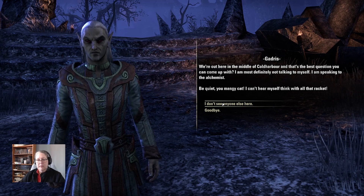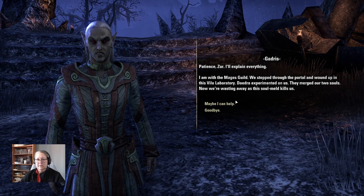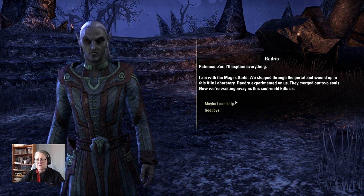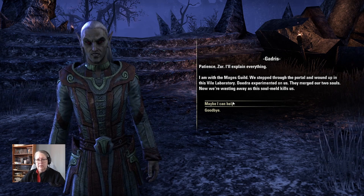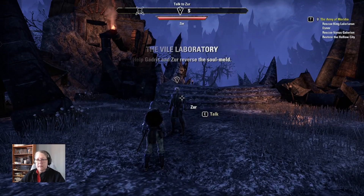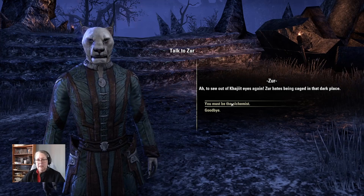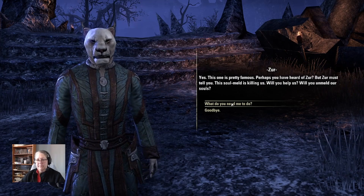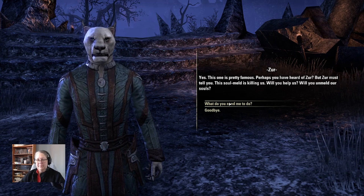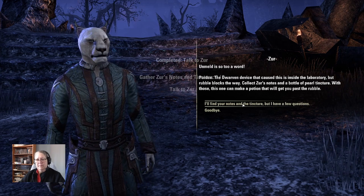'I can't hear myself think with all that racket.' 'I don't see anyone else here.' 'Patience, sir. I'll explain everything.' 'I am with the Mages' Guild.' 'We stepped through the portal and wound up in this vile laboratory. Daedra experimented on us — they merged our two souls. Now we're wasting away as this soul meld kills us.' 'Maybe I can help?' The soul-meld mage is being caged in that dark place. 'You must be the alchemist.' 'This soul meld is killing us — will you help us? Will you unmeld our souls?' 'What do you need me to do?'